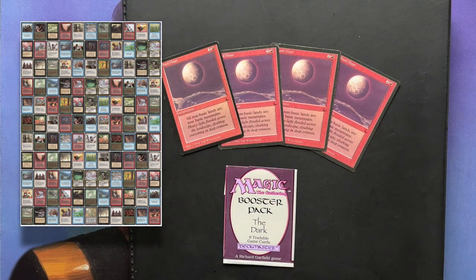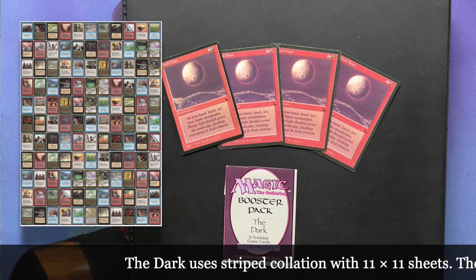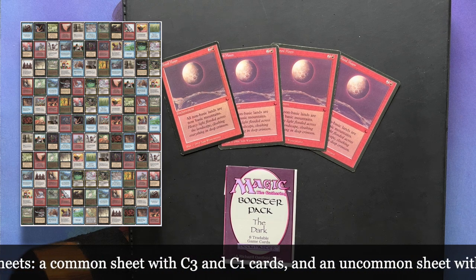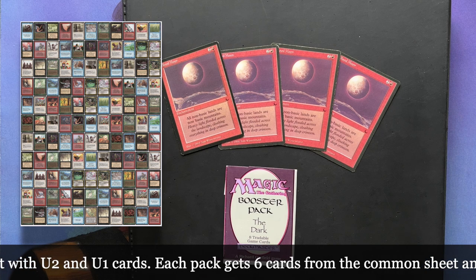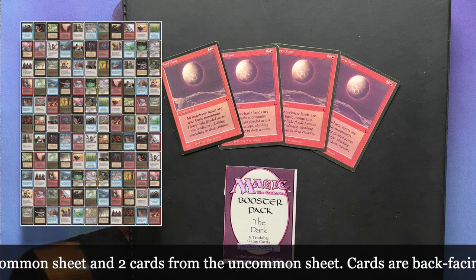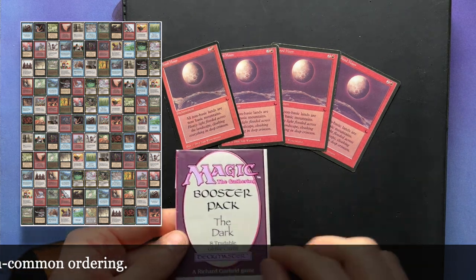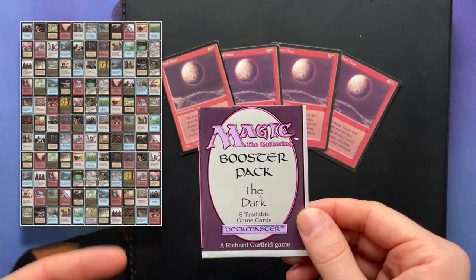In The Dark you have common ones and common threes — you don't have common twos. When they printed a common sheet, the common ones only appear on the print sheet once, and the common threes appear three times. For example, Waterworm was printed three times — it's a common three. There's actually only one common one in this set, which is Maze of Ith. So even though Maze of Ith is a common, strictly speaking it is actually an uncommon — it's the most rare common that there is.